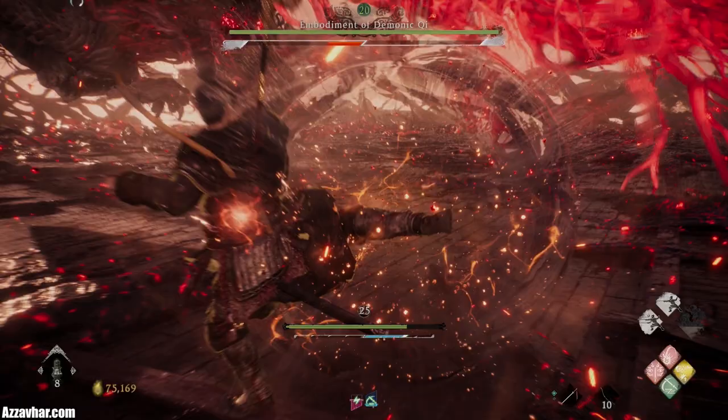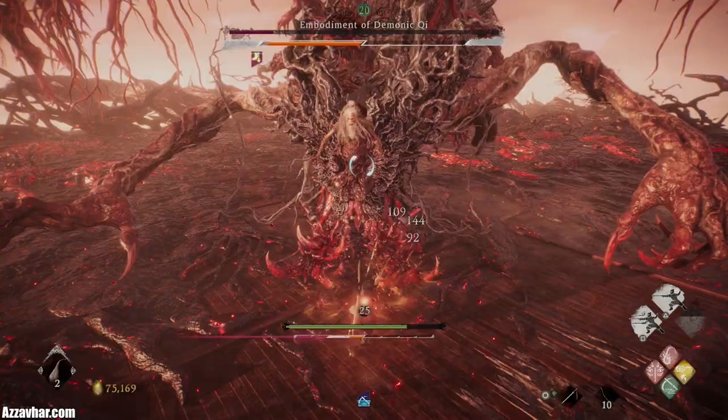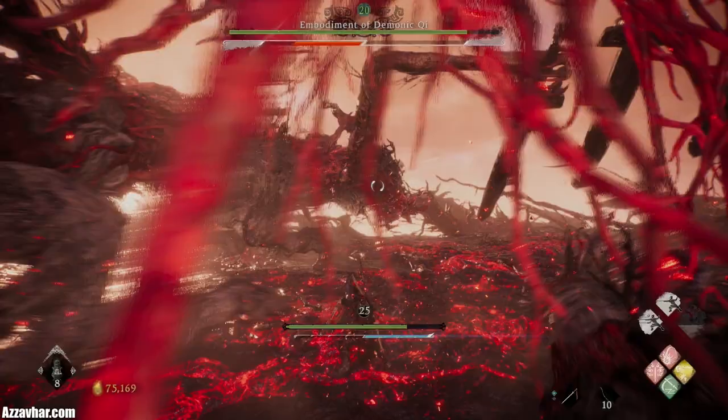Next we've got phase two, which is the Embodiment of Demonic Chi. The main thing we're looking to do in this phase is fill up his spirit bar as fast as possible. Try to use as many special attacks and martial arts attacks as you can. We use a special attack where we jab four times with our sword — if you have any special attacks where you jab multiple times, definitely use those, as they smash his spirit bar really fast.